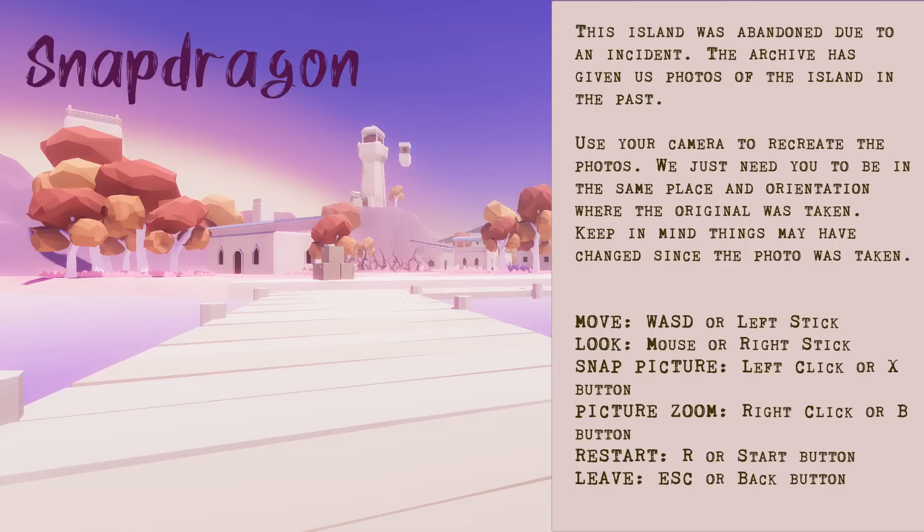So this island was abandoned due to an incident. The archive has given us photos of the island in the past. Use your camera to recreate the photos — we just need you to be in the same place and orientation where the original was taken. Keep in mind things may have changed since the photo was taken.